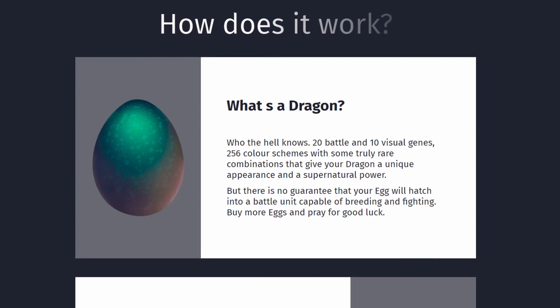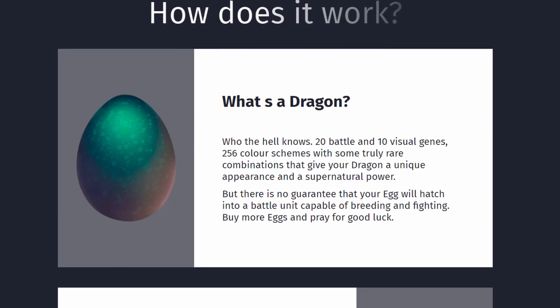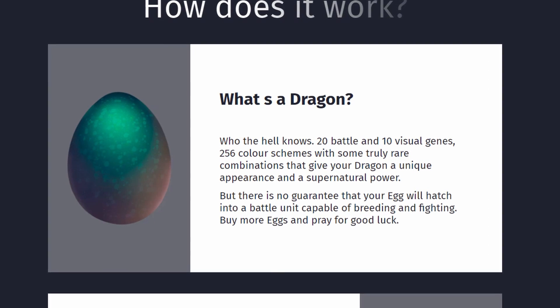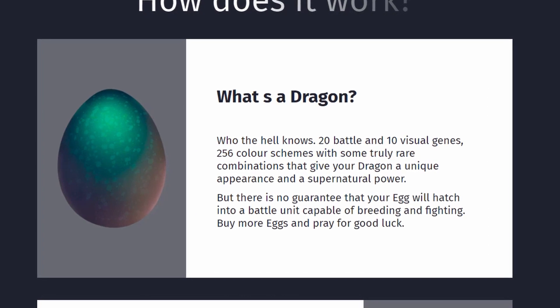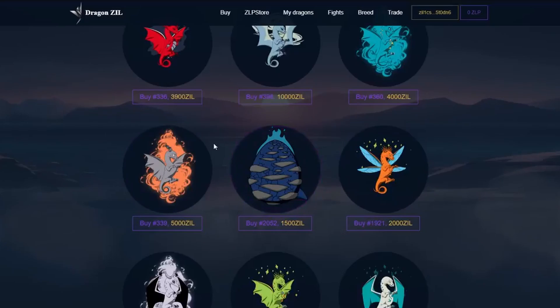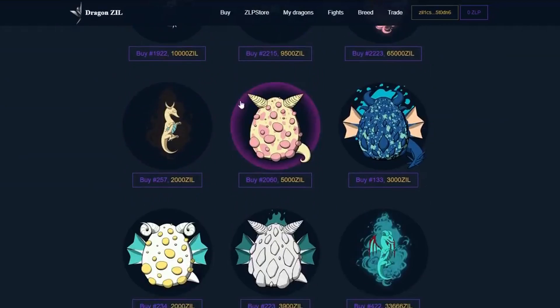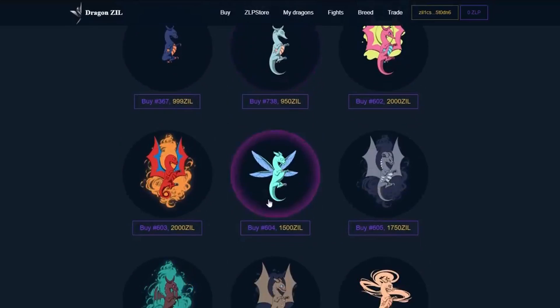Let's return directly to the game. As we can see on the main page, game dragons have 20 combat and 10 visual genes, with 256 color schemes with really rare combinations. At the same time, your egg can hatch as a fighting dragon capable of reproduction and battle, or not. As you understand, if your character reproduces, his offspring can be sold and you can receive income from trading on the NFT market.